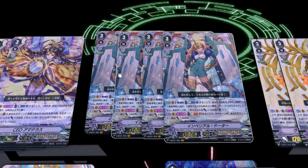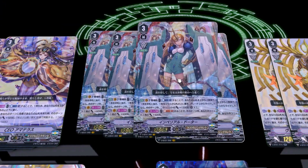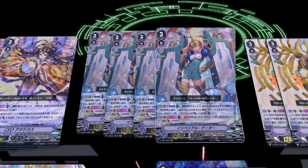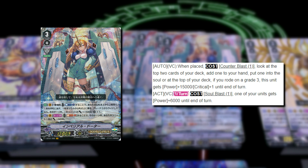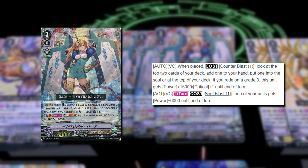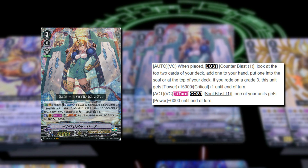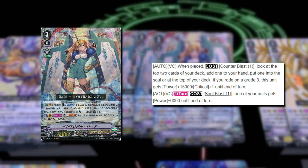Moving along, we have the boss grade 3. I think you can run this at 3 — Amaterasu is a 4-of no matter what, but this can be run as 3 because you usually want to ride it second. When you ride her, Counter Blast 1: you look at the top 2 cards of your deck, put one to your hand and the other either to soul or on top of the deck. However, if you ride on top of a grade 3 with her, then for that turn she also gets plus 15k power and plus 1 critical — pretty good since you can ride into Amaterasu first, then next turn ride into Imperial Daughter to get the card and a 15k plus crit, all for just one Counter Blast.